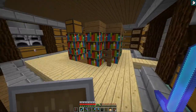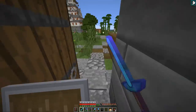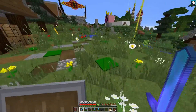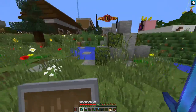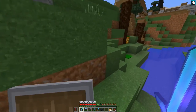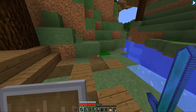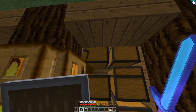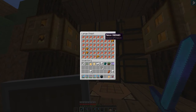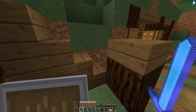On va sortir de sa maison parce que je voulais vous faire voir un autre petit truc aussi. Il a aménagé ce petit système là, où ça récupère les citrouilles et les pastèques. Bon là ça peut déborder.